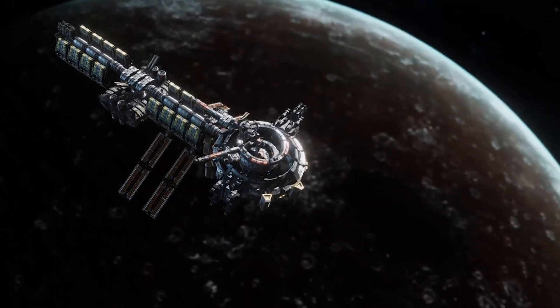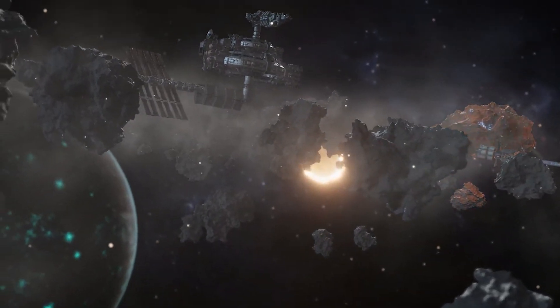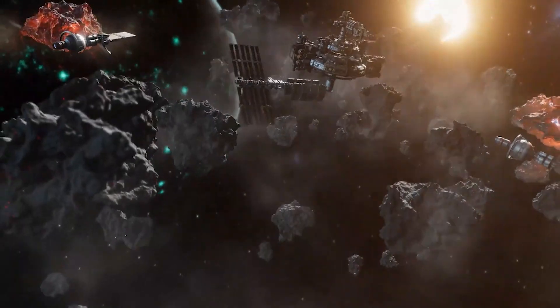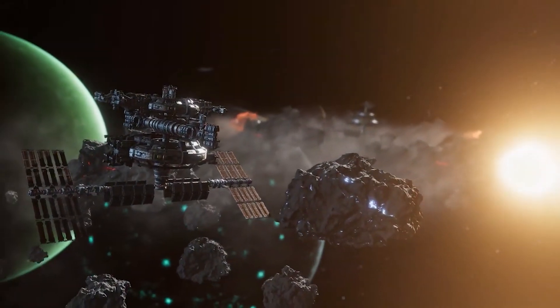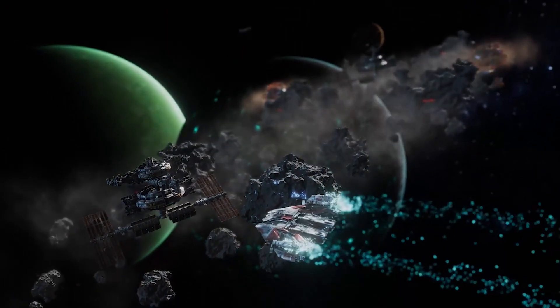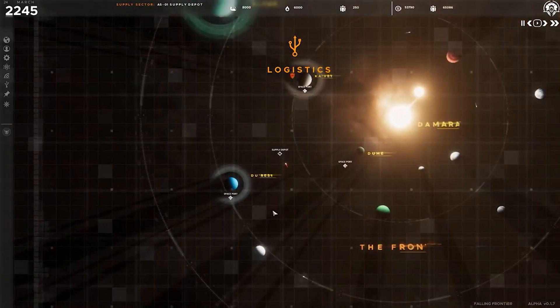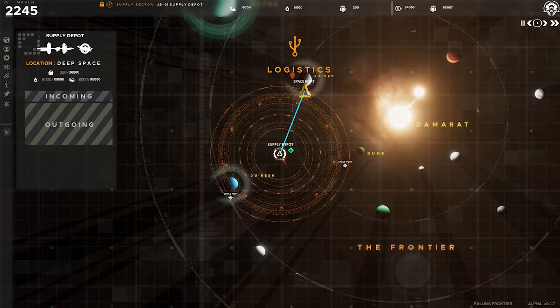Build shipyards for both your civilian and military fleets. Construct orbital and deep space refineries to process raw materials. Position refueling stations in strategic locations to provide a gateway to the surrounding planetary bodies.